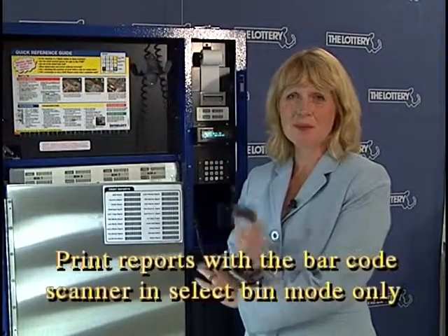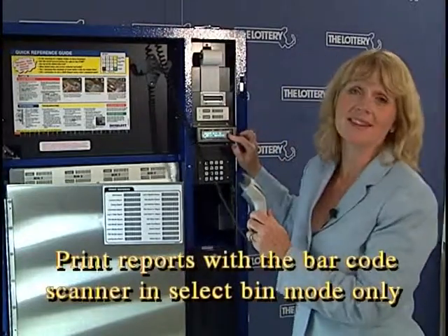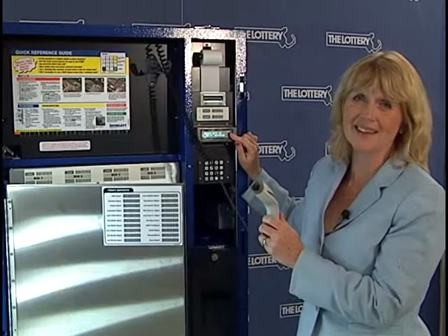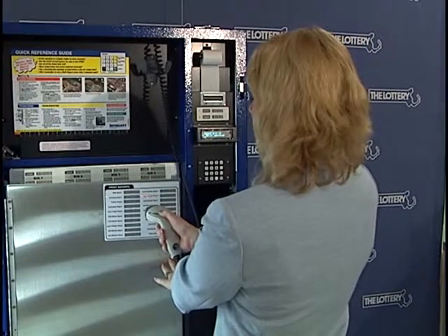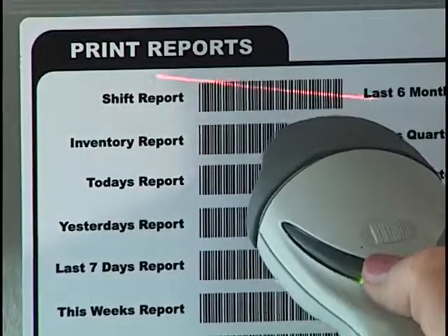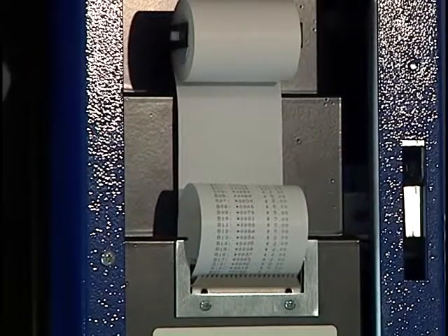I'd like to show you how to print reports using the barcode scanner. Before you use the scanner, make sure you're in the select bin menu option on the display — it'll only work if you're on select bin. You take the barcode scanner and, for example, let's print a shift report. We want to point directly at the barcode to the right of shift report. And this shift report is now printing.